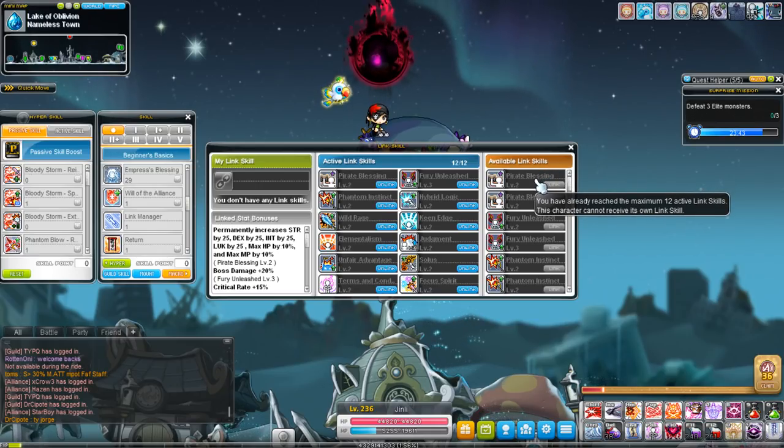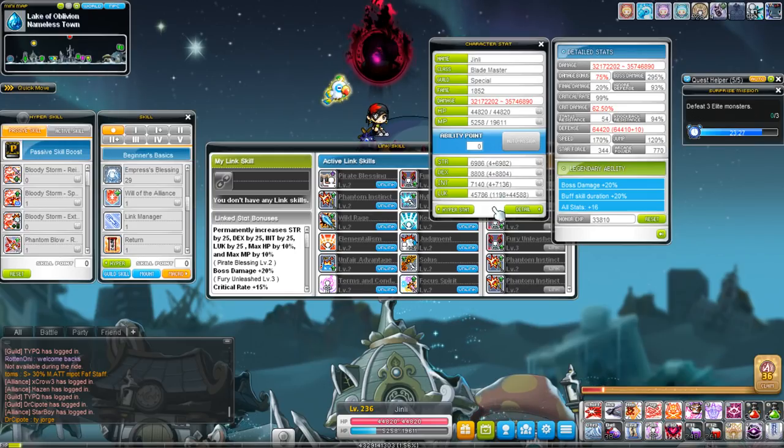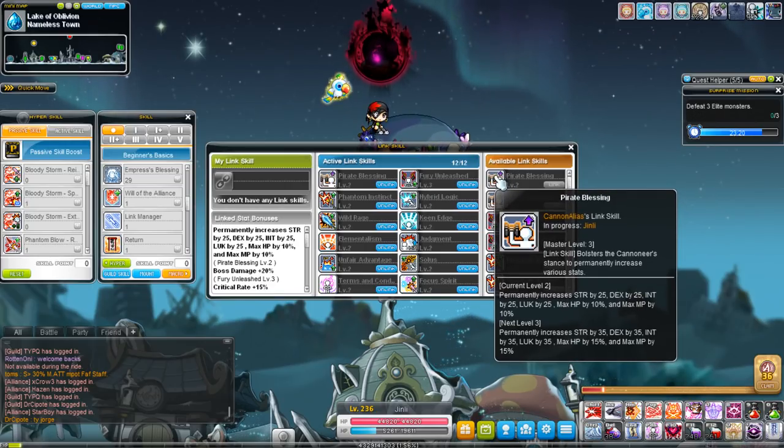First up is Pirate's Blessing. Every level it gives you a permanent increase to all stat and max HP and MP. What a lot of people may not know is that the innate stat component — like strength, dex, int, and luck — factors into your base stats, not as a bonus additive like arcane symbols. So it can actually scale with your percent luck or percent stat, making it somewhat beneficial for people with high amounts of percent stat.